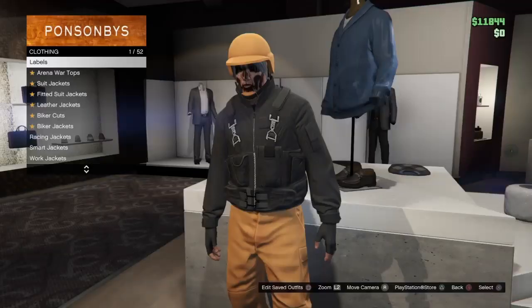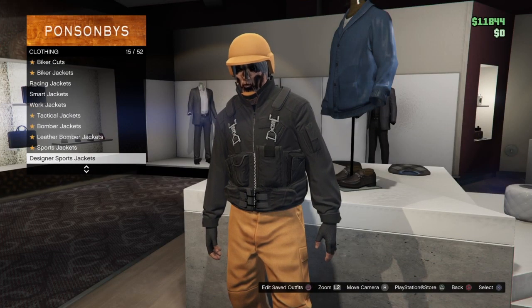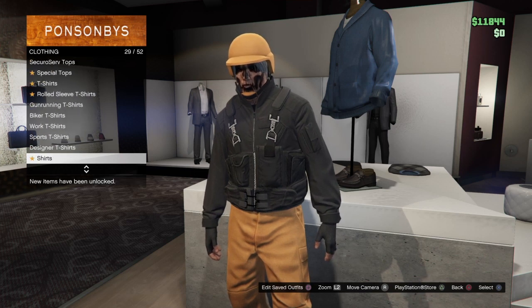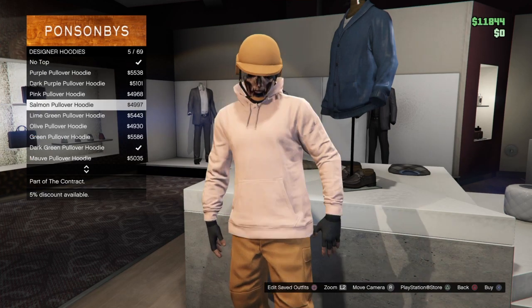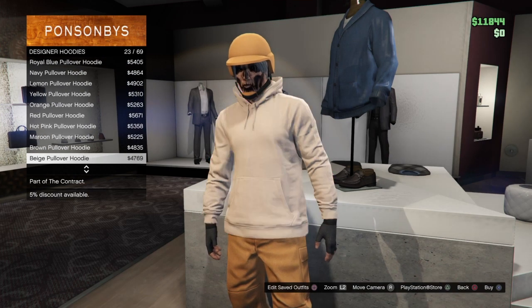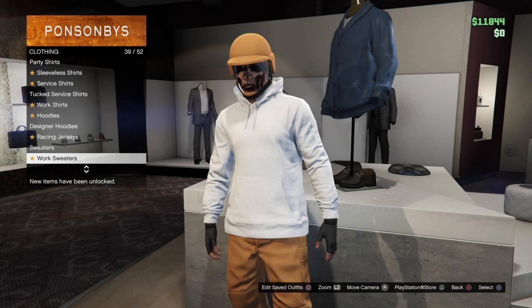Now that we have everything, we can start making the outfit. Put on your outfit that has the orange joggers, then go into the top section, go down to Designer Hoodies, and look for the white one. After that, back out of that menu, go into Utility Vest, and put on number 43, which is the Peach Plate Carrier.